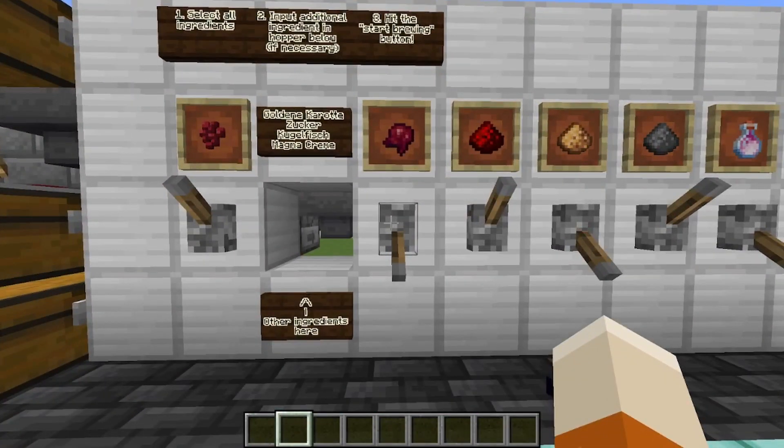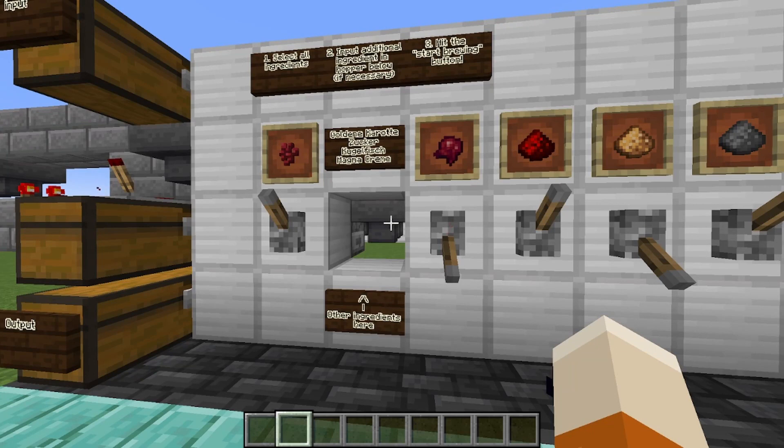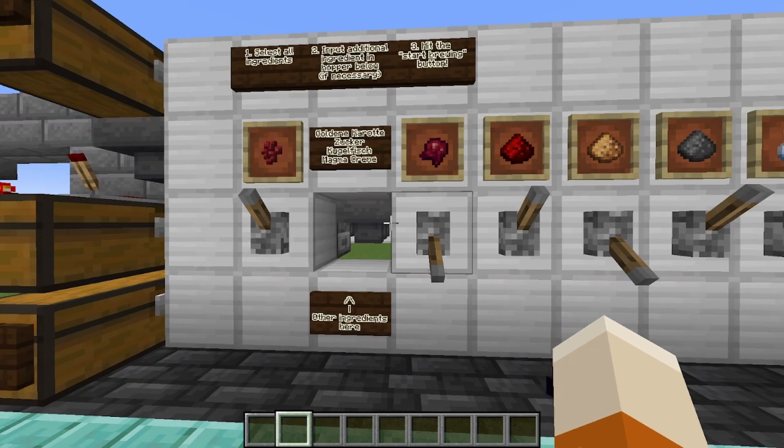I thought: wouldn't it be great if I had a brewing stand where I could just dial up a potion the way I wanted, configure it like I want, but without me having to remember the recipe? And wouldn't it be great if I wouldn't have to wait two minutes but could just select the next potion? So I went ahead and built this one, and I'm going to show you in a moment.